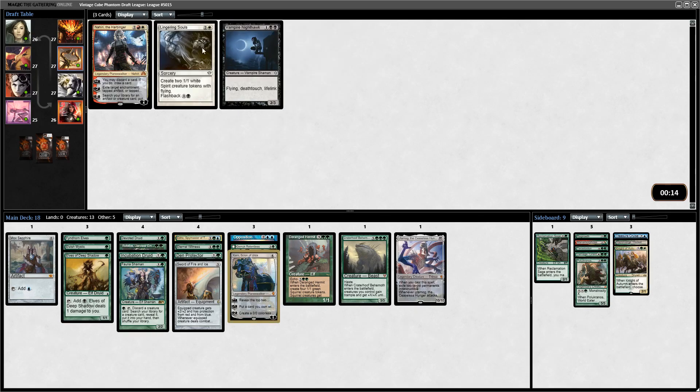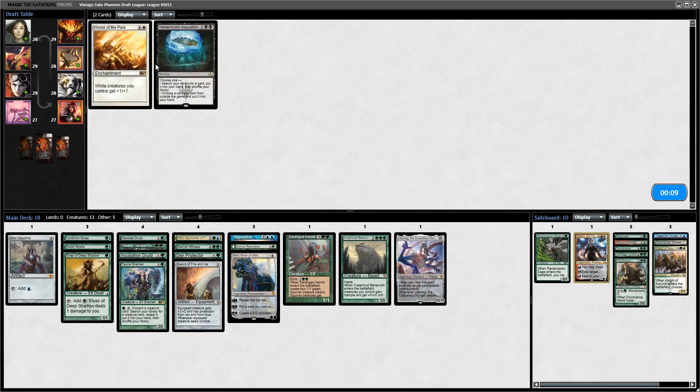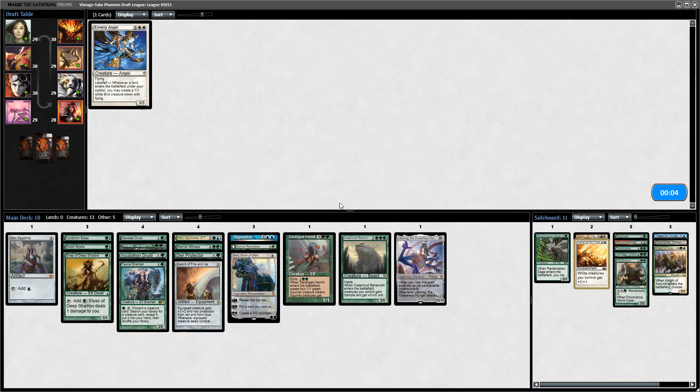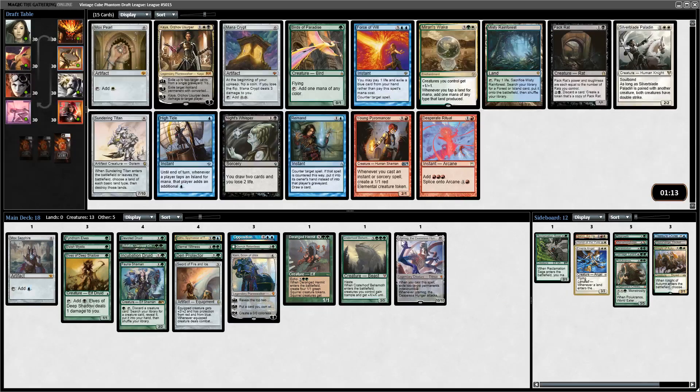Urza could make the cut - Urza does make a creature for Opposition and Craterhoof, and draws cards, so it's a pretty decent thing to ramp out quickly. Do I pass Mox Monochrome for Birds of Paradise? This pack is nuts.